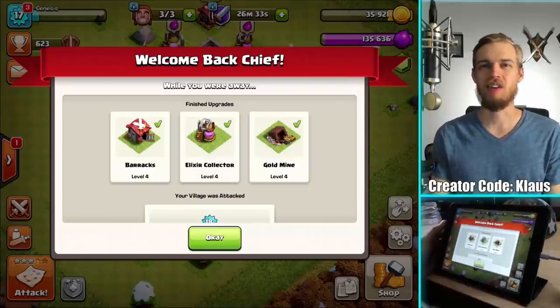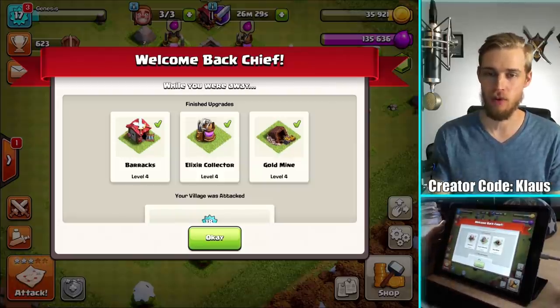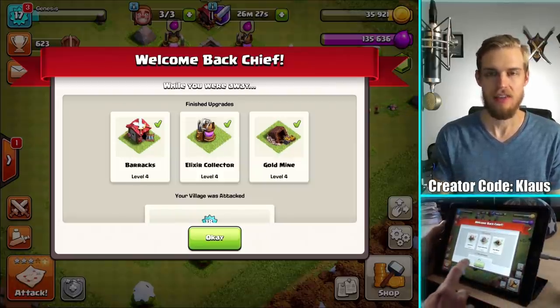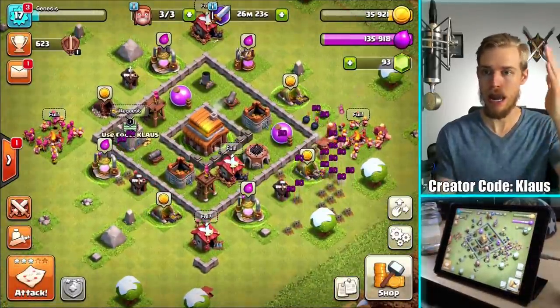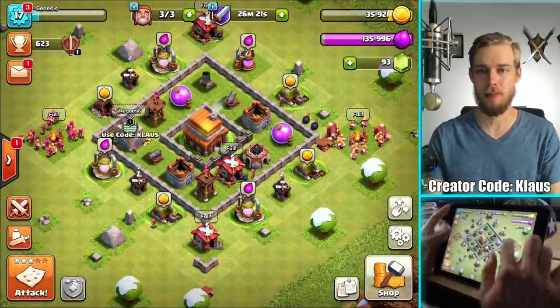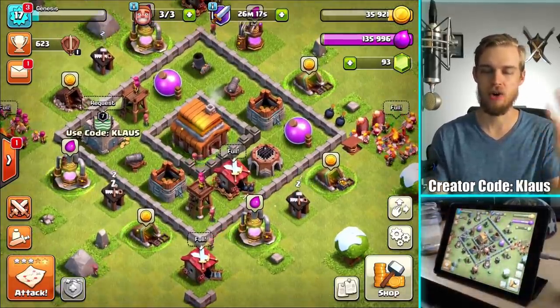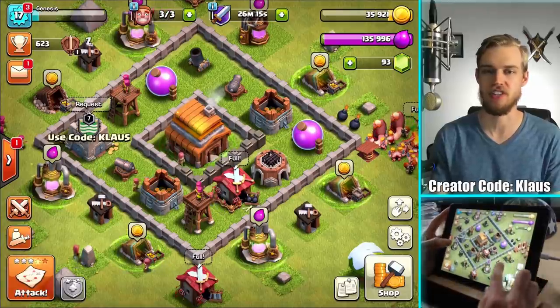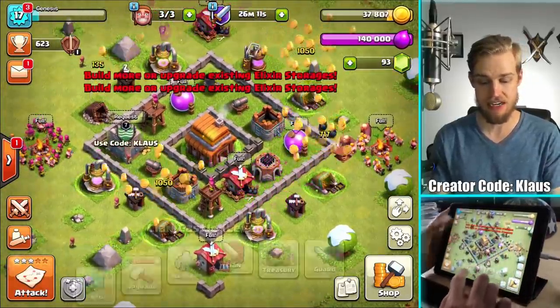Hey family, what's going on? Klaus here and welcome back to our town hall four let's play. Last time we finished off with a couple of upgrades that were only an hour long, but they're done. And voila, welcome to the new town hall four base - I just built it, it took me literally like two minutes. Big donut base - I put the defenses and storage in the middle and the garbage trash stuff on the outside.